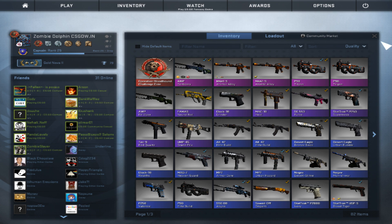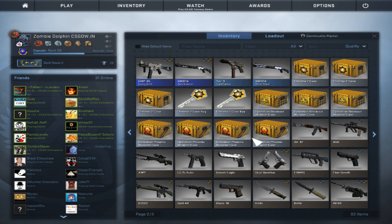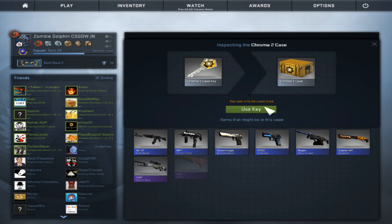And then we're gonna open these two case keys because I got two cases. I got two case keys from the twenty dollars worth of stuff, so I'm gonna open them. Wish me luck.